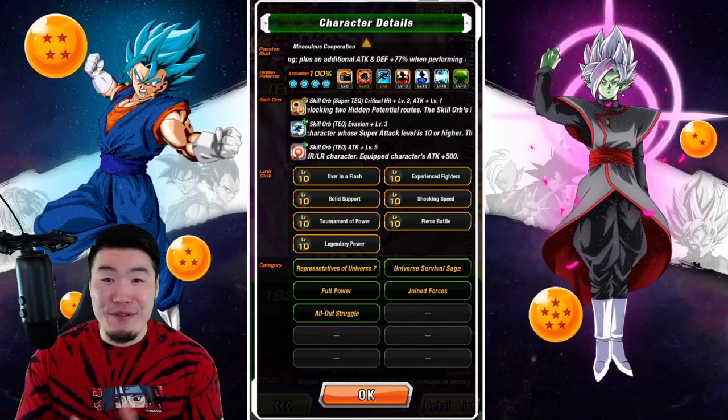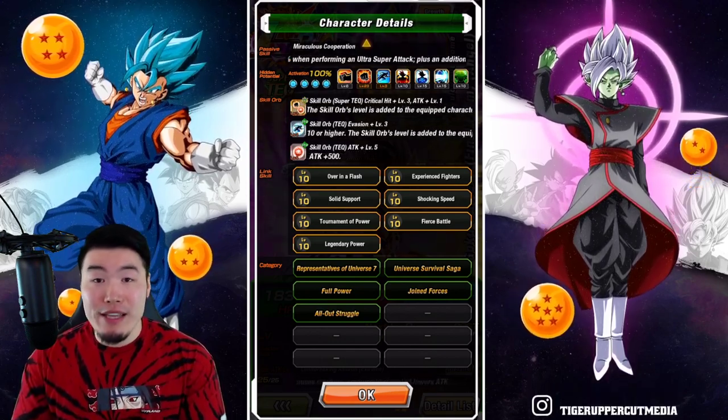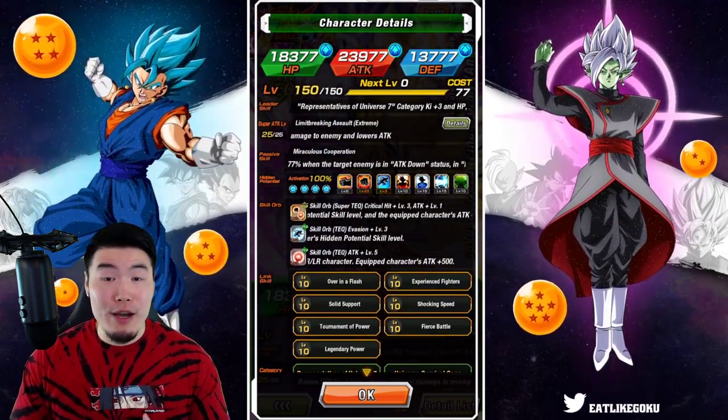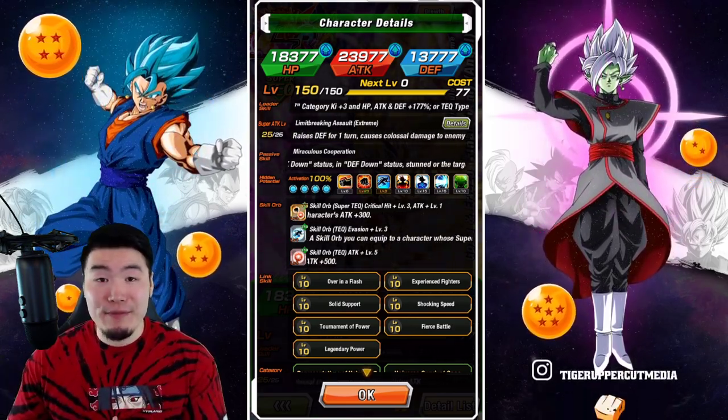I can't freaking wait. The last thing we gotta do before we jump into the showcase is quickly go over their Extreme Z Awakening details. If you guys already know what they do, feel free to skip ahead about 30 seconds to a minute and we'll get into the gameplay.